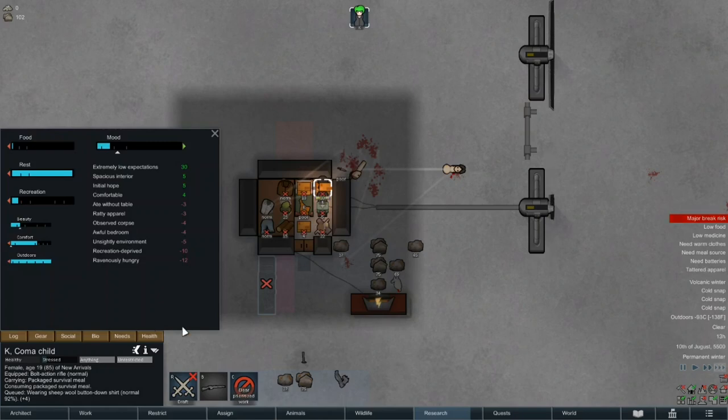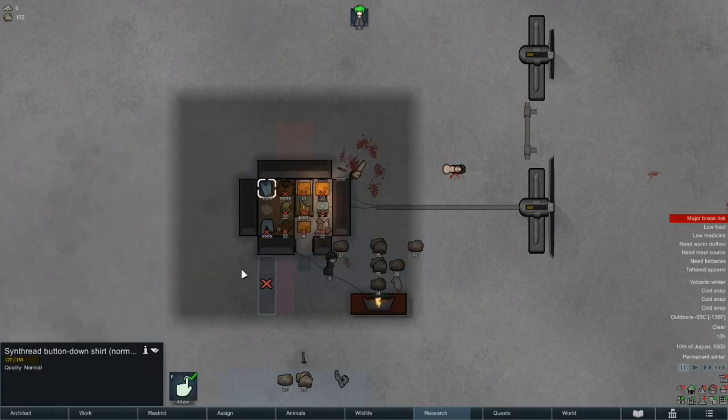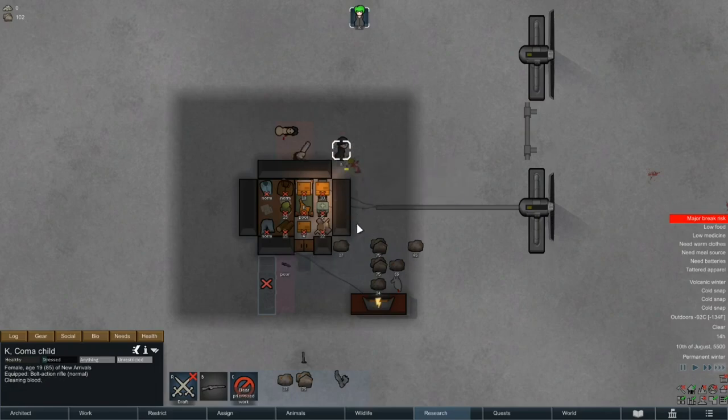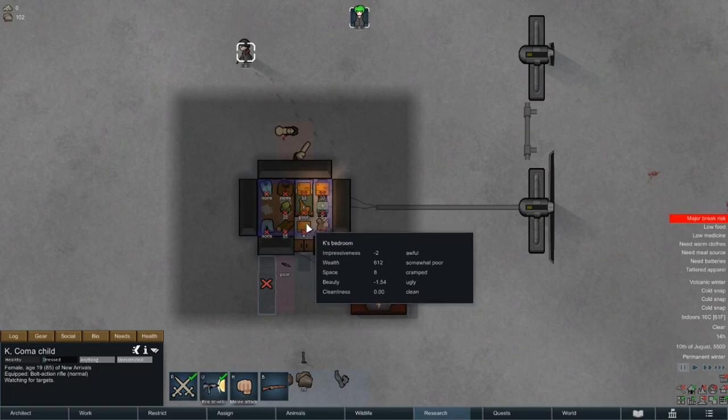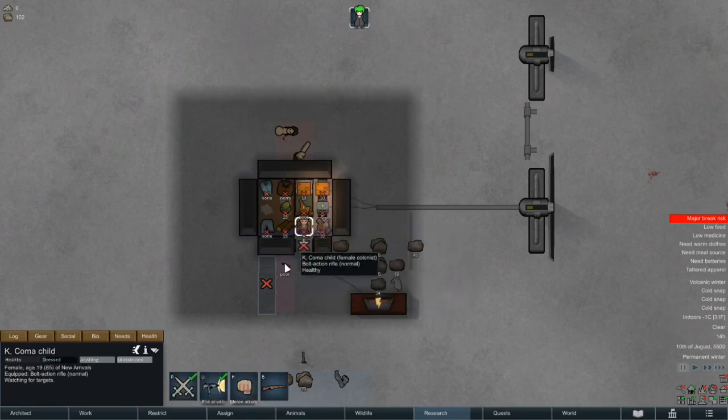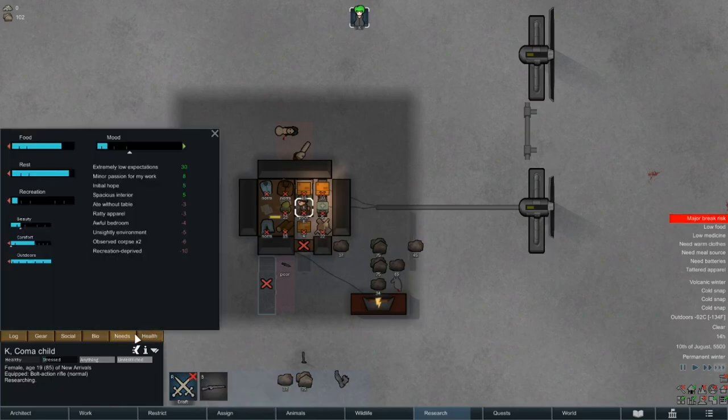Kay's up and about and quickly devours her breakfast before putting on the sheep wool shirt that we got from our crashed guests in the last episode. Now she'll start cleaning the mess they made. Kay is eager to deconstruct the charred chunk of spacecraft nearby, but she better get warmed up first, so we'll come back to her in a bit.